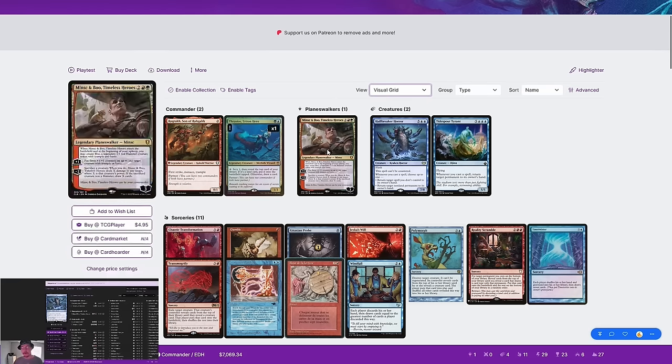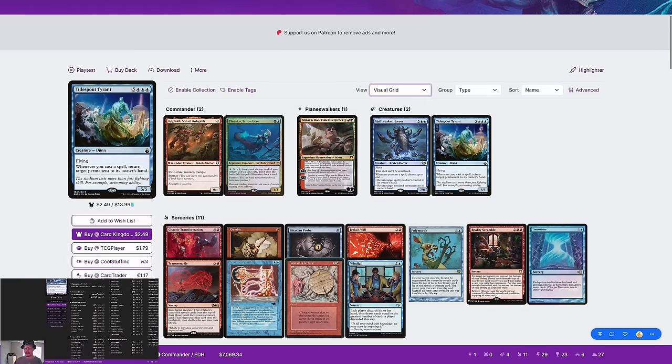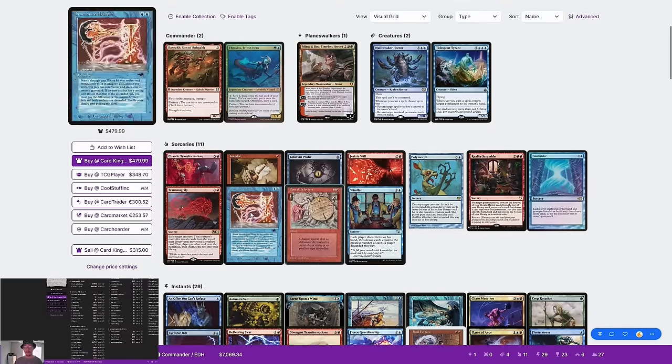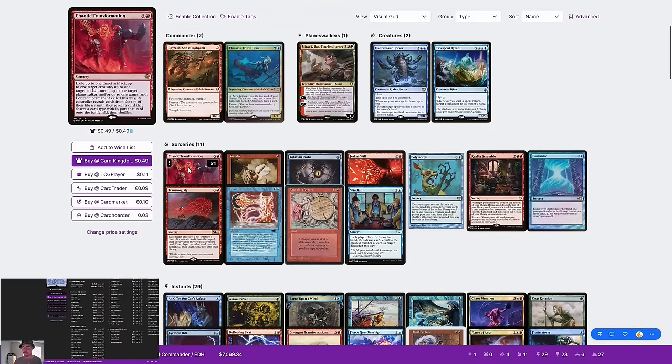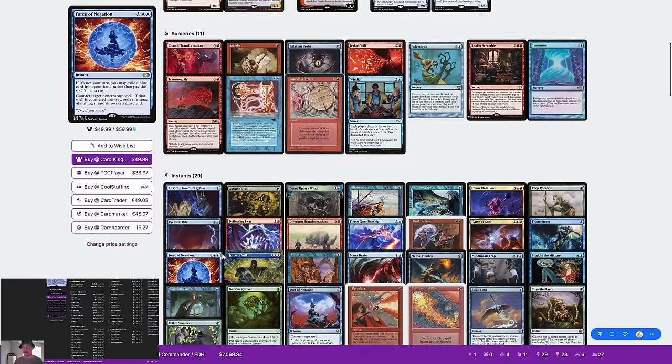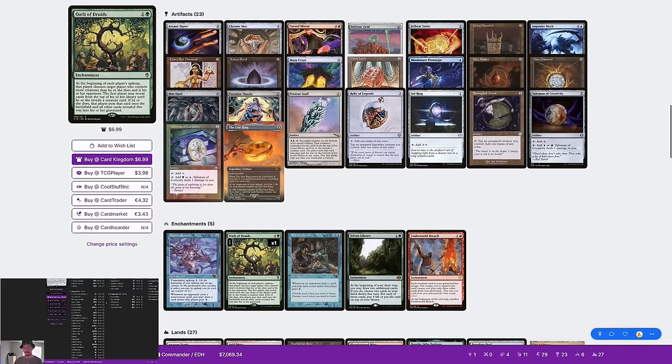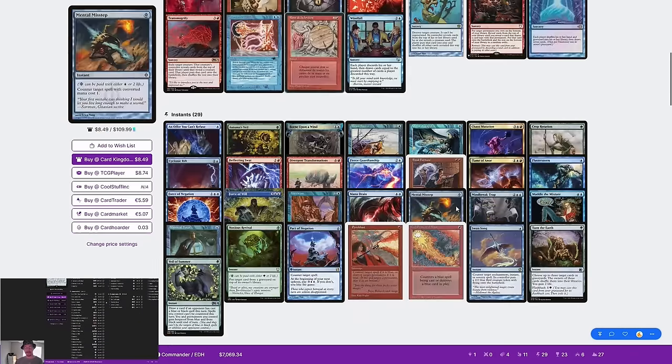We're back with Thrasios, Rograk, Polymorph. Pretty basic list here but we've made a bunch of changes to make it a really efficient list. A lot closer to how Rogsci has been building their lists recently. So hyper efficiency plus Polymorphs equals win games, hopefully.